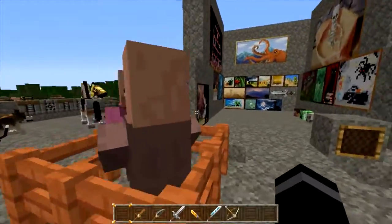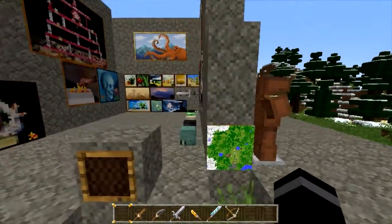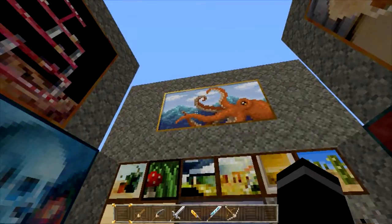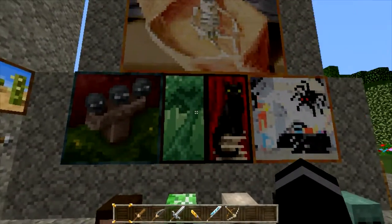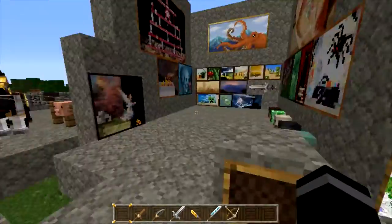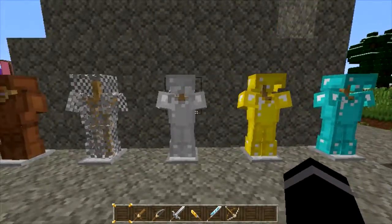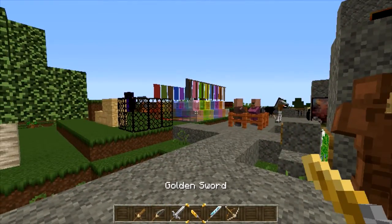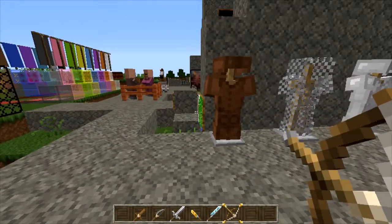Then over here you got your villagers — they all look the same. Item frames look the same. Then you got your map — the map looks the same. All the paintings look the same besides, I think, seven of them. I see seven new pictures, which I really like. My favorite one would actually have to be the sword. Now, before we get over to the animals, here's the armors — this is what all the armor sets look like. They all look normal. But then you got the swords: wooden sword, stone sword, iron sword, your golden sword, and your diamond sword. Here's your bow. This is what the bow looks like shooting it, which looks really, really nice.